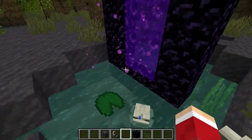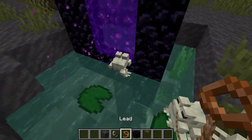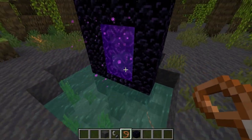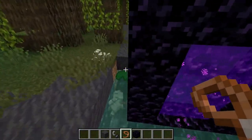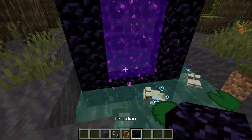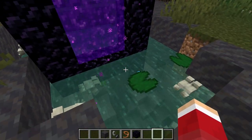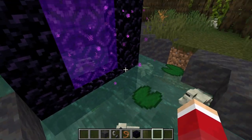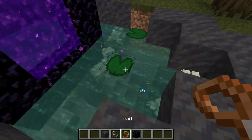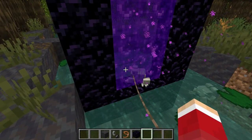Then you can either try to push the frogs in or use a lead to pull them through. I'm doing this in creative — it's easier in survival — but some of them will just jump through by themselves and get teleported. You can also pull them in using leads. Do that until you get frogs into the nether.